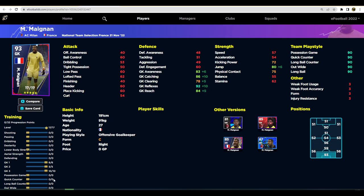We've also got Maignan, who is a very good player — 92 reflexes. If you train him up, I would probably put the rest into reflexes to get that as high as possible, and then maybe one on dexterity or one on physical contact to get his jumping up. A lot of people sleep on jump for a goalkeeper, but if they're not the tallest, you need to keep an eye on that. This guy is fine, but it's worth considering.